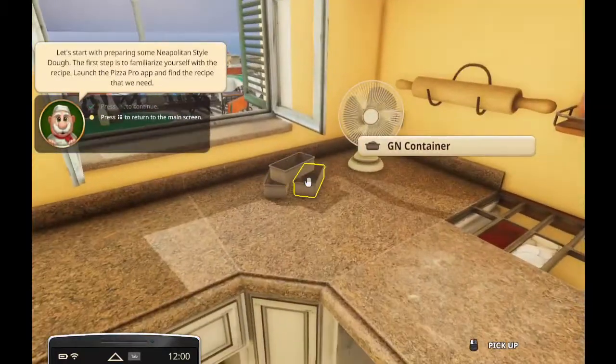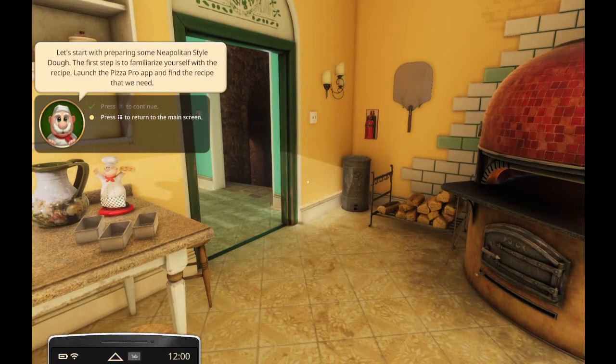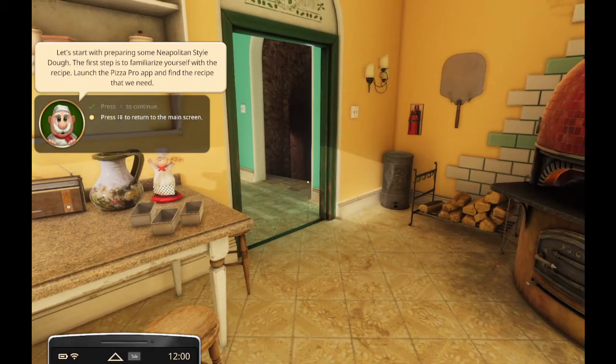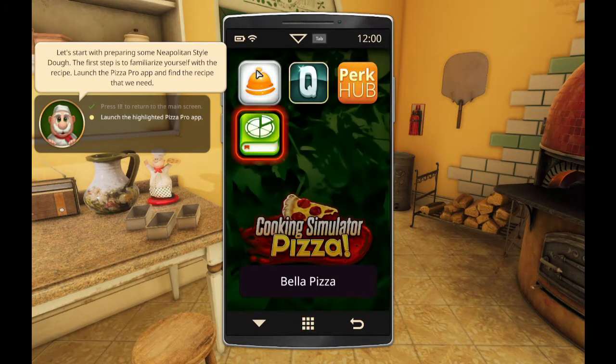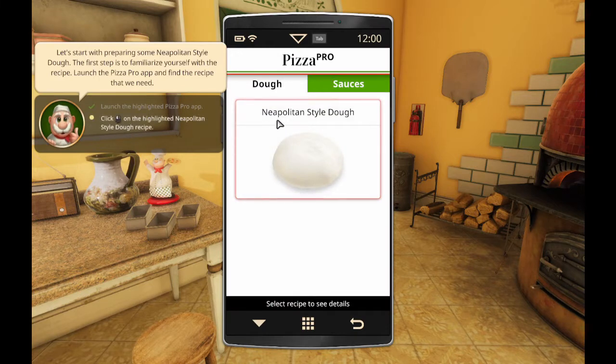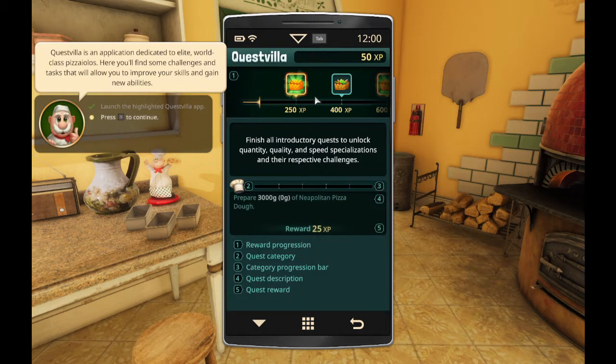Prepare some dough, just like what we had. Press tab to return to the main screen. What else do we have? Bellapita - that's the order thing. Quest Villa. I wonder what that could give. Use perk hub imported directly from cakes and cookies. This has an interesting level of realism - we have to make dough, sauces, and the pizza. Let's pin this. An application dedicated to elite world-class pizza. Challenges and tasks to improve my skills and gain new abilities - fame, respect, skill certifications, and new ingredients, apparently.